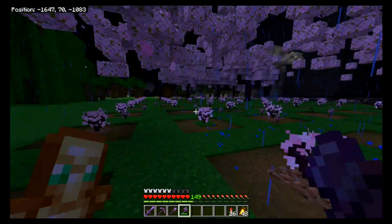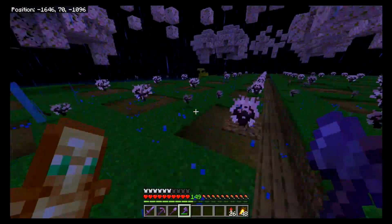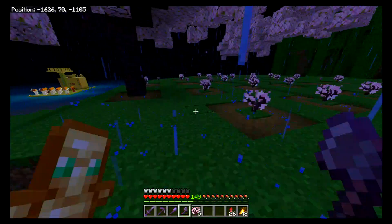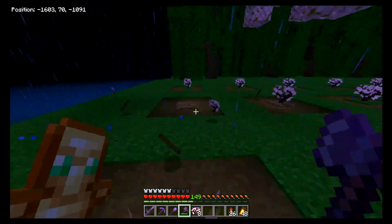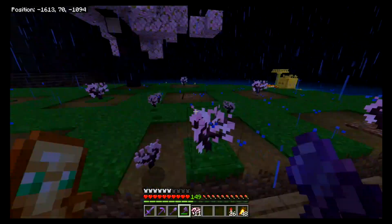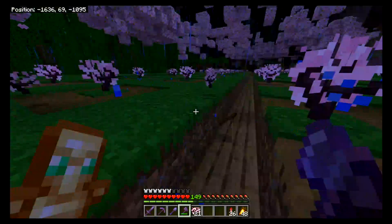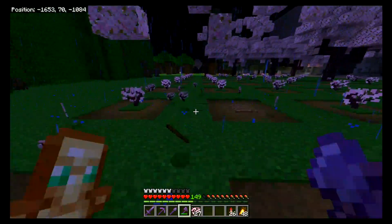All right, one more tree — actually two more trees right there. Can't skip out on the wood, that's the main part. You get a lot of saplings with cherry trees. I think this is like the most abundant tree that drops saplings — unless you get like six or seven saplings per tree, which is awesome. A cherry forest is amazing, it's colorful.